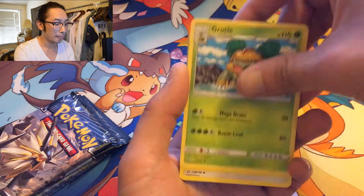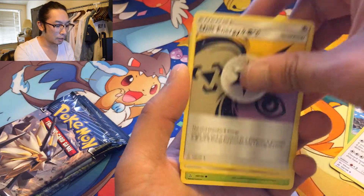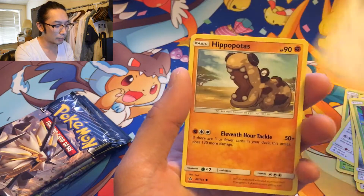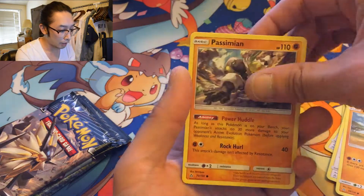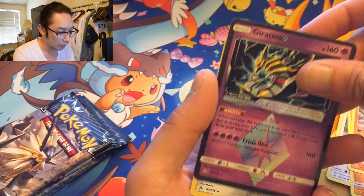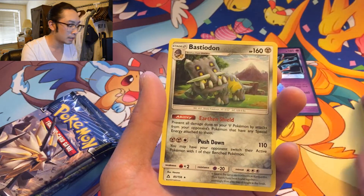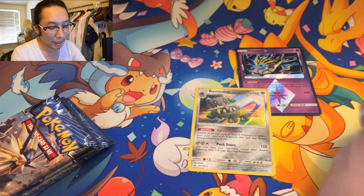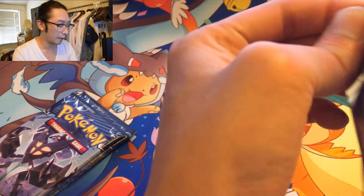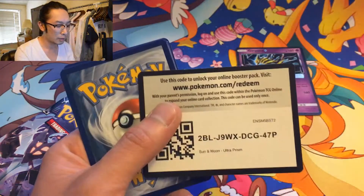That'd be so epic! Grotto, Prugly, Unit Energy, Magnemite, Cherubi, Bunary, Hippopotas, Passimian — Giratina Prism! Awesome! And a holographic Bastiodon. This pack was pretty stacked because usually when I pull a prism card it doesn't also give me a regular holo. And this one was a green code card — that's no good. Maybe another prism?